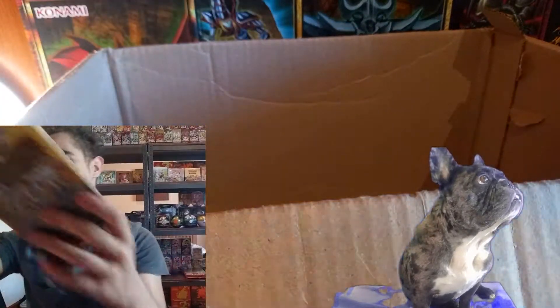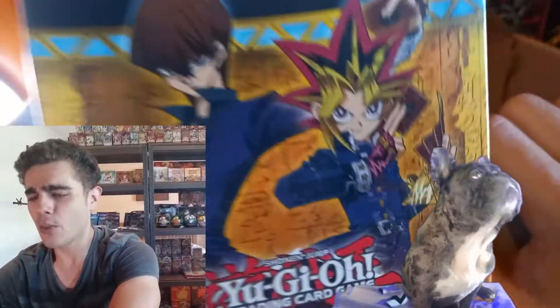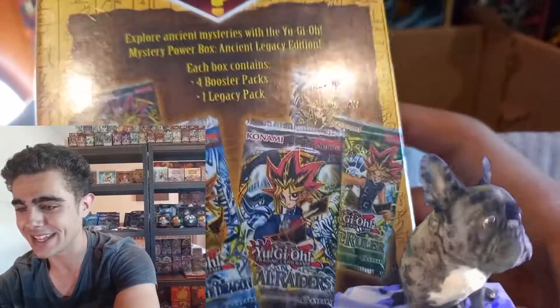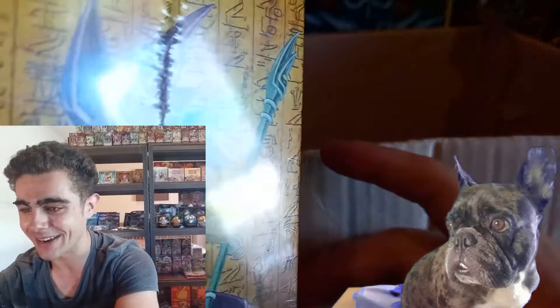We have a few items left in this epic mail day, guys, including one epic mystery power box that we're gonna be doing for our 400 subscriber special — we're a little bit late on that. But we had to complete this goal of collecting every mystery power box available in order for that opening. Look at that — Ancient Legacy Edition: one Legacy Pack guaranteed, four booster packs, and also a chance for randomly inserted Mega Packs. That is a truly epic one, guys. That Blue Eyes — oh, man.